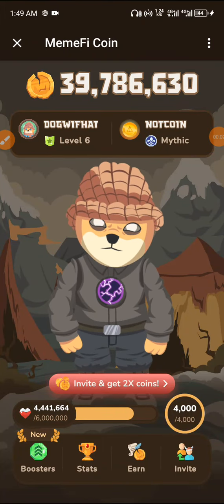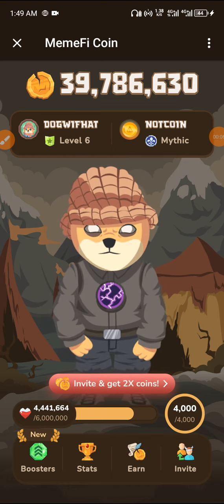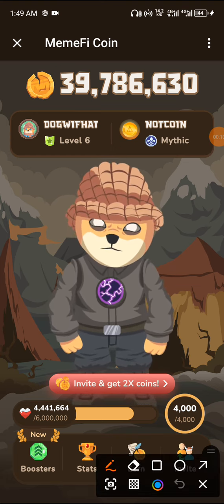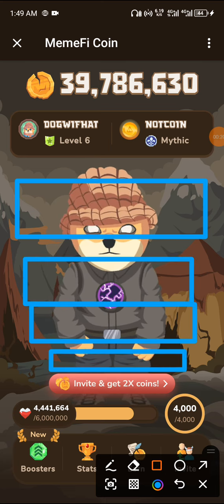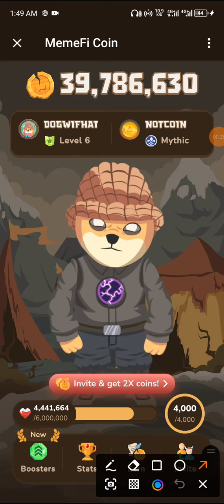Hey guys, nice to have you here again at Mean Pie Daily Combo. This is for Level 6. We're going to start right now, so don't forget that we have a head, then we have a chest, then we have a stomach, and then we have a leg. So today this is how the secret places go.